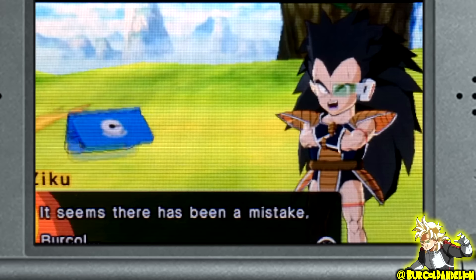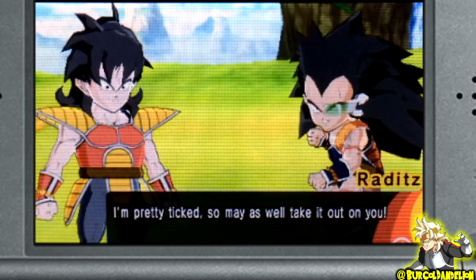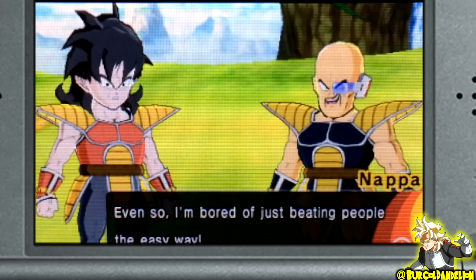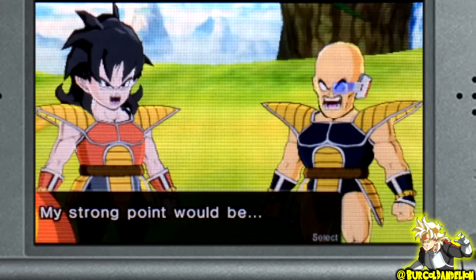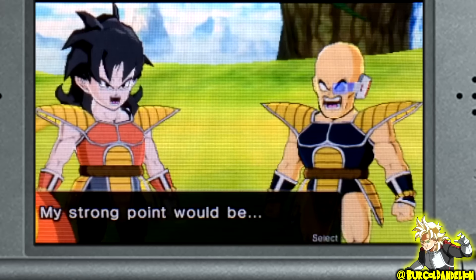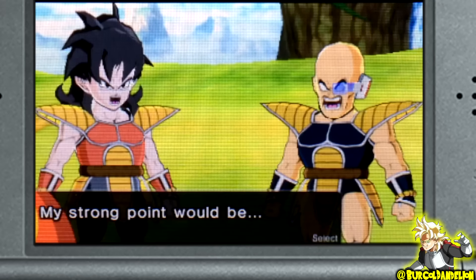Wait, who are you supposed to be? It seems there's been a mix-up. I legitimately thought there was like a bug in the game. I'm pretty ticked, I might as well take it out on you. So okay, I do know there's a system where you can pick from power, speed, and technique, and it's basically rock, paper, scissors. I believe power beats speed, but speed beats technique, and technique beats power. So you know what? I think we should just go for technique, because that just seems like the most interesting one.